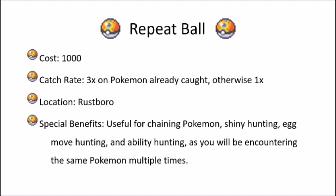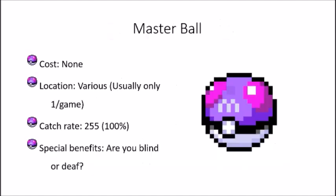Last but not least — I know you'd say something if I left it out — the Master Ball. There's no cost; it's essentially priceless. You can't sell it or buy it and usually only get one per game, though there are ways around that such as the lottery or receiving one from fans after a Master Rank contest. It has a catch rate of 255, which translates to 100%. It makes the entire catching formula null and void — it will completely catch any Pokemon no matter what.